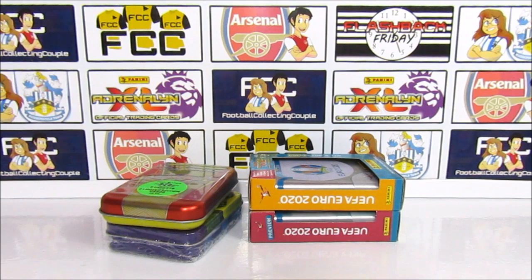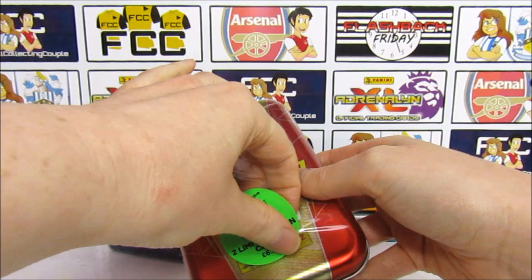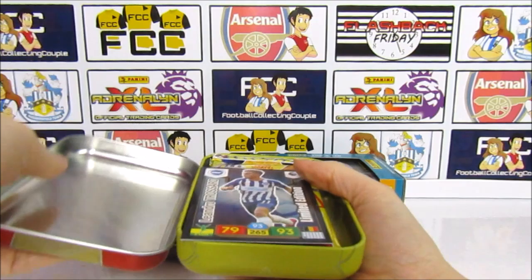If you missed that you can check it in the iCard. For now let's crack into this Premier League Adrenaline XL Tin. If you want to see more football openings, make sure you are subscribed to our channel and click the notification bell. This tin comes with 2 limited editions and 6 packs.